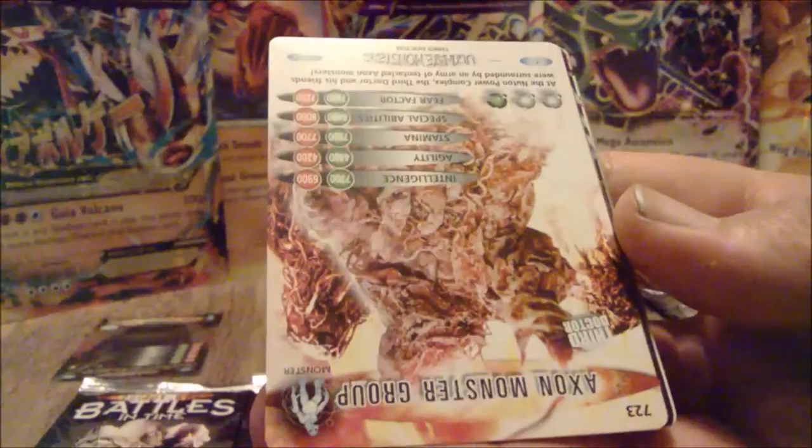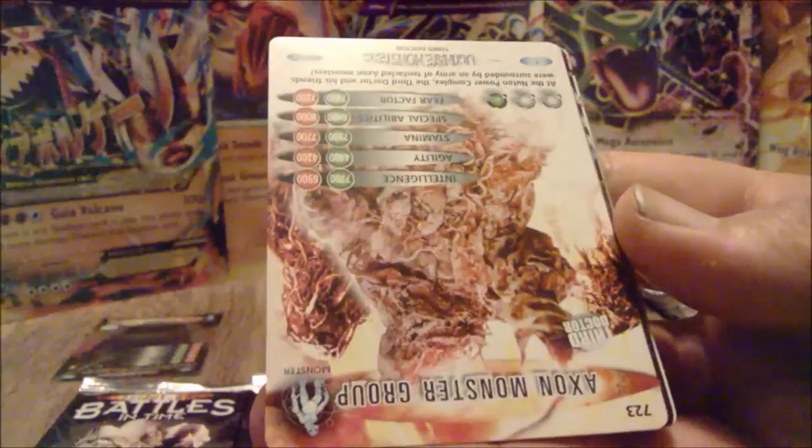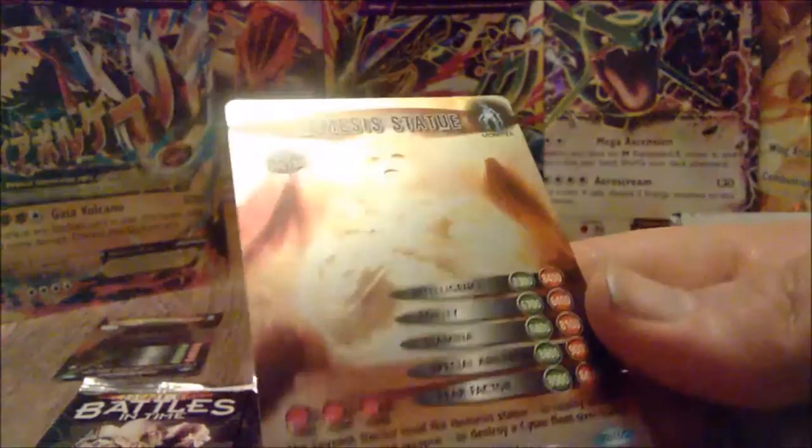We've got Drathrow, from the 6th Doctor story. Davros - love Davros, gotta love Davros. Max Capricorn. Normal Zygon - goes with the Zygon group. Axon Monster group. Reptilian Arteria. Banakafalata Dragon. And Nemesis Statue from the 7th Doctor Silver Nemesis. Not very easy to see the rares on this camera.